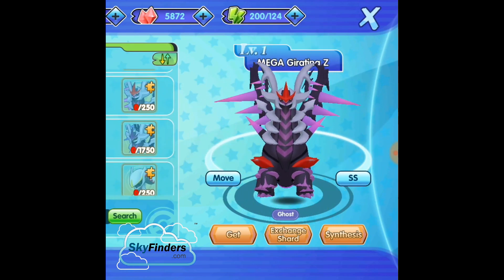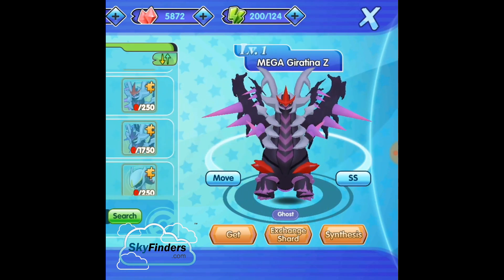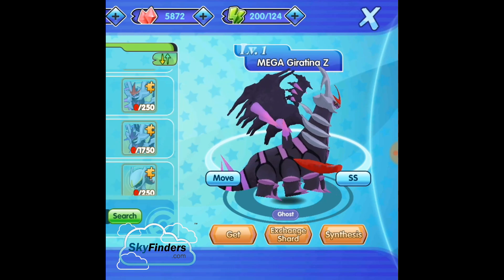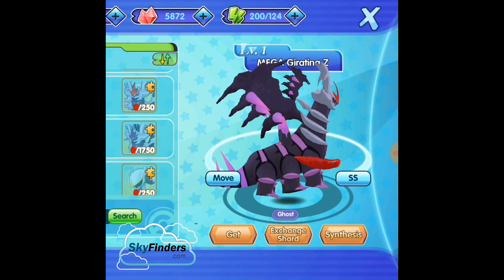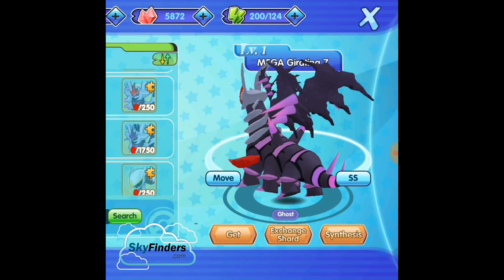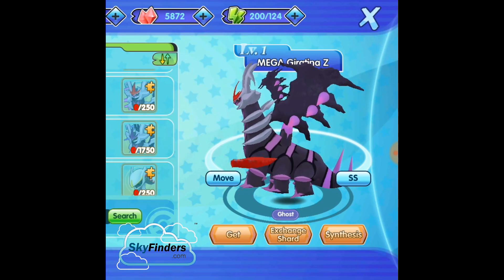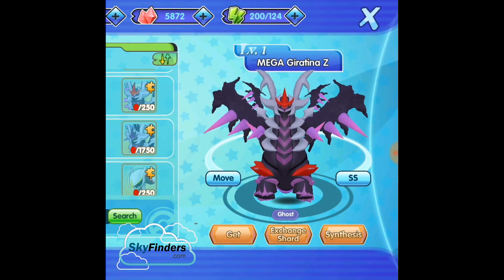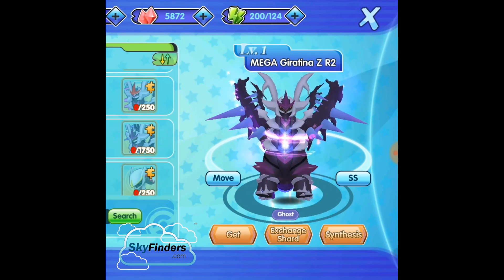Mega Giratina Z — Ghost type. I have not evolved my Giratina into Mega Giratina, but I will definitely evolve it into this Z form. It's a Ghost type and extremely powerful. It looks so sick.